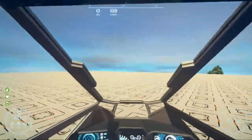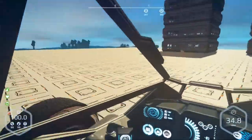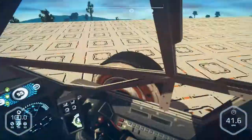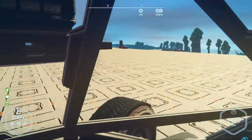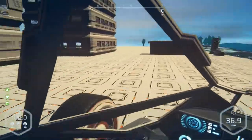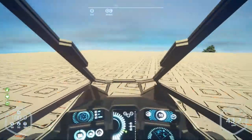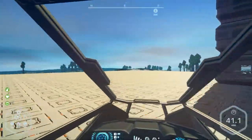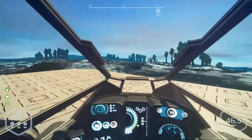Hey everybody, it's BC here, welcome to another episode of Planet Nomads. Just taking the new rover out for a little spin. I lowered it down a little bit and was having issues with one of the back suspensions — it wasn't dropping down properly. It might be a little bit smaller and won't seem as high, but it's definitely much better. Not sure what happened with it clipping through the foundation, but we'll just forget about that for now.